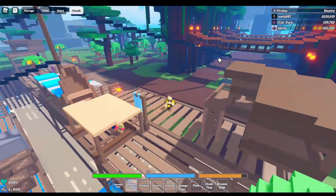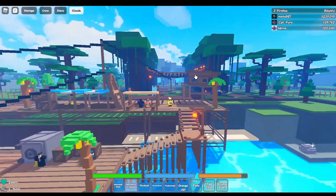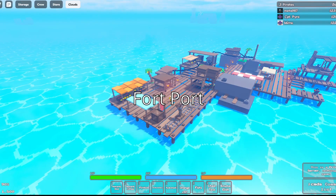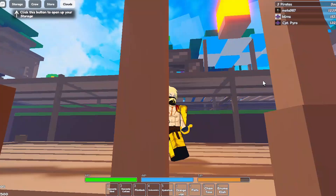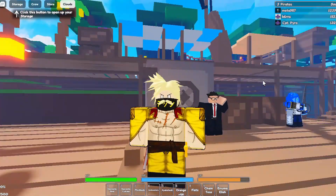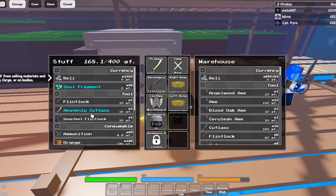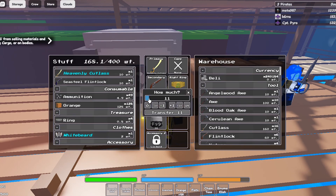There are a few islands in this game. Now, I know what you're thinking: 'Oh no, I just died and lost everything.' That's what this guy's for. You can press E on him, then click on storage, and you can throw in anything you want in there. I can throw in a few oranges, my rings.